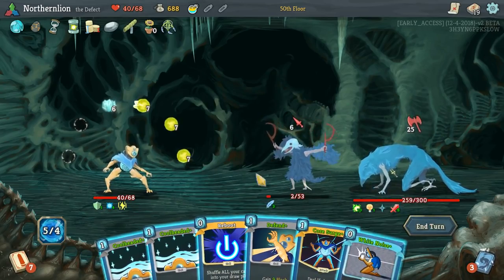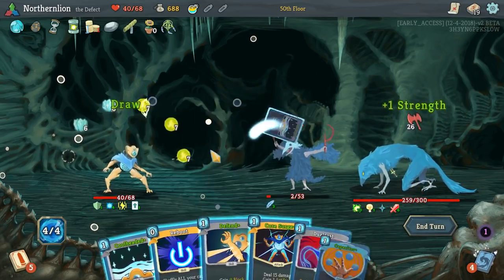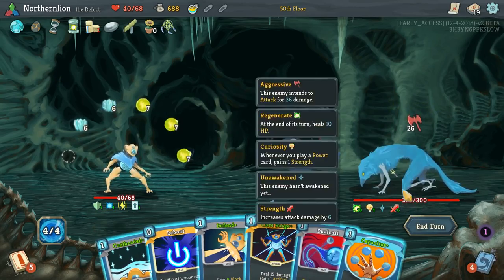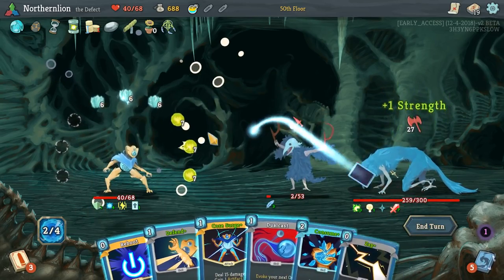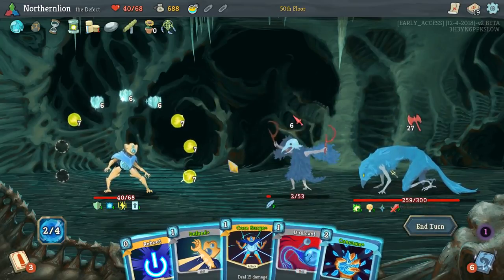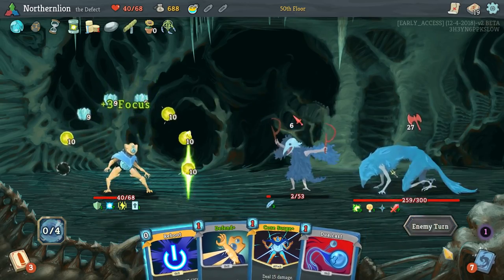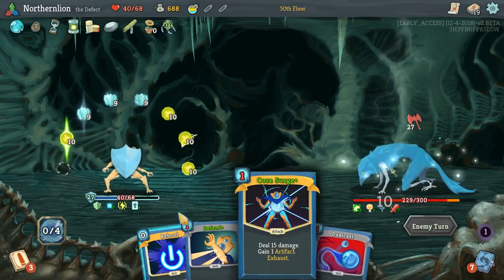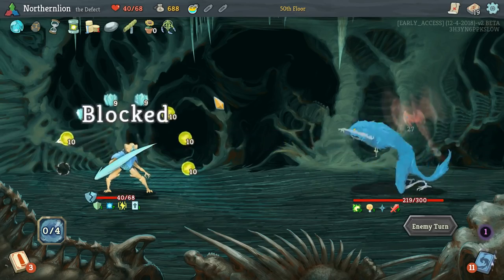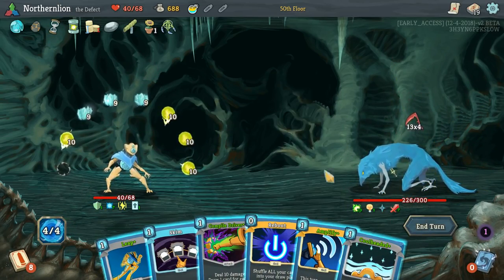Probably still worth playing Frost. I think Consume works just fine — it'll take you to 27 block. Seems like an appropriate number considering he's doing 27 damage. And at this point the Vice Grip's already around you — it's too late. It's too late for you to do anything. We have no more powers.